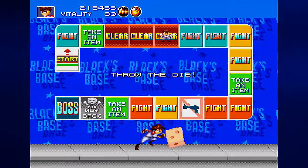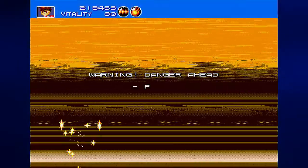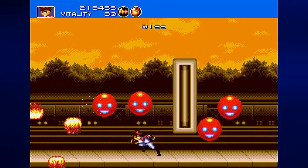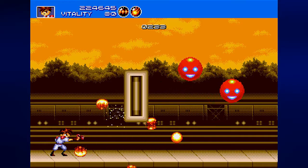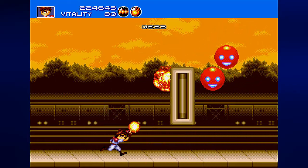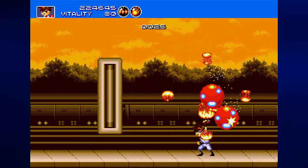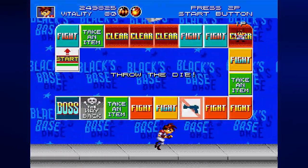I'm going to throw the die again. Which fight are we going to get this time? We have Pit — we need to destroy all these balls while this Pong paddle expands and contracts. Thankfully, when you have a weapon like mine — force plus fire — it's really easy because of the splash damage from the explosions.